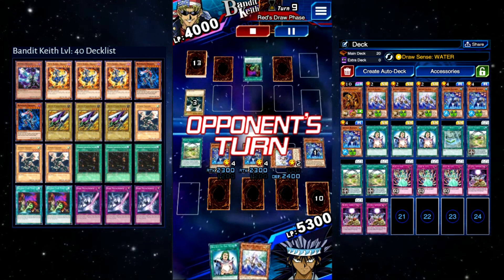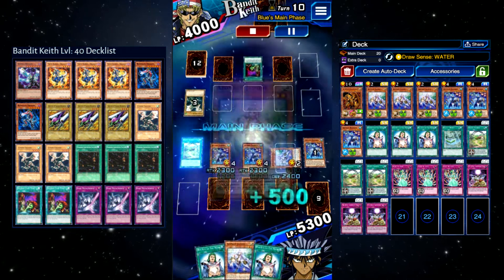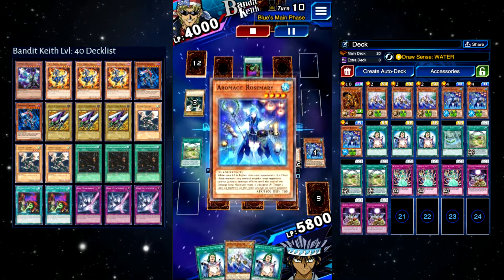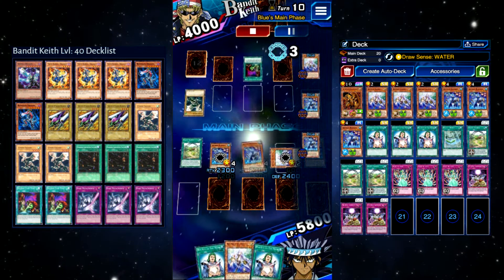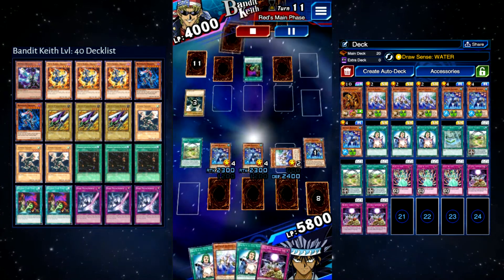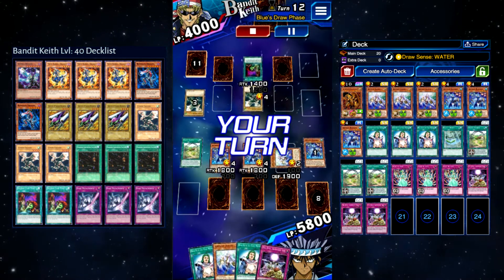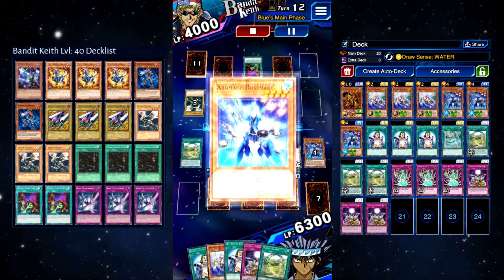Eventually you're going to get three monsters on the field to summon the Winged Dragon of Ra. If he has monsters on the field, you can save stuff like Dying Keto and Reign of Mercy for after the Winged Dragon of Ra summon, so you can use his pop effects to destroy monsters and then attack directly. You have a lot of creativity you can do with this deck — it's really easy.